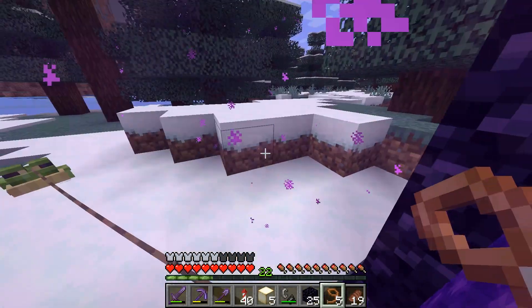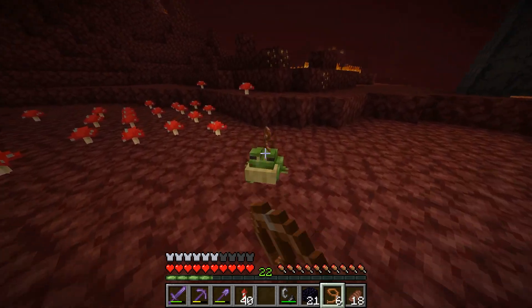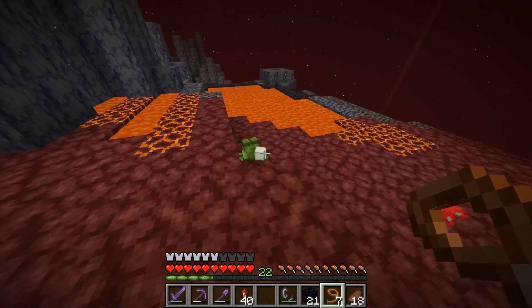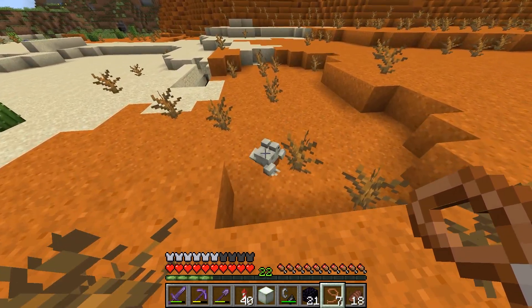Next one is the frog from a cold biome. This time I could travel normally — just 200 blocks to reach a basalt deltas. That's number two in the pocket, so I just need one more frog light from the frog from a warm biome.